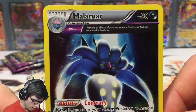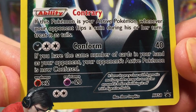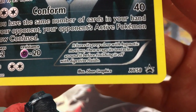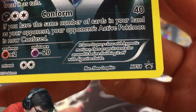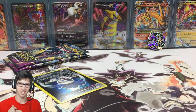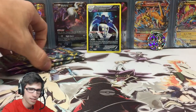And we have the Ancient Trait Malamar promo. It's got 90 HP, the Omega Stop Ancient Trait, the ability Contrary, and the attack Constrict. The flavor text reads: 'It lures its prey close with hypnotic motions, then wraps its tentacles around it before finishing it off with digestive fluids.' That art is just incredible — look at that!